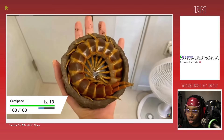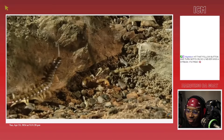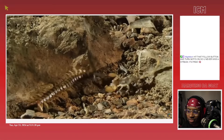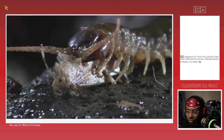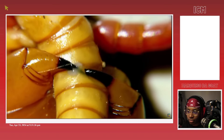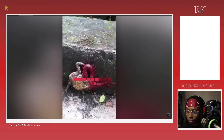Centipedes may attempt to curl and take some hits in order to either flee or rely on their powerful offense to substitute for their lackluster defense. The centipede's jaws — which are really their two front legs — have been modified into hypodermic daggers, able to pierce armor and inflict venom to deal devastating damage.